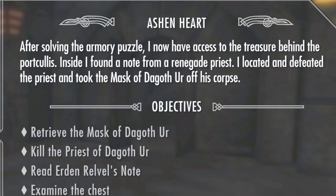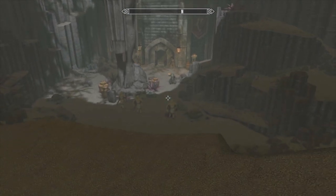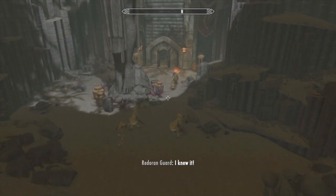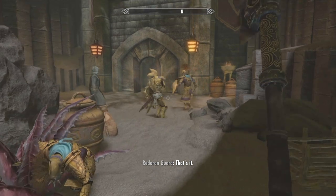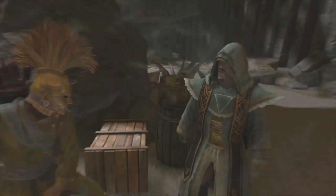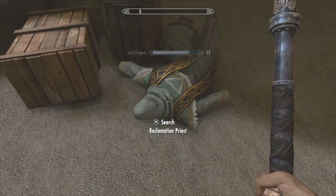This begins the Ashen Heart quest. Fight off Urdin Calvel at the cemetery near Tel Methrin. Now upon return to the temple, you're gonna find some Red Ring guards and the Reclamation Priest attacking — go ahead and kill that Reclamation Priest.